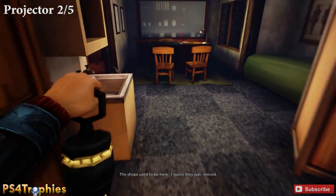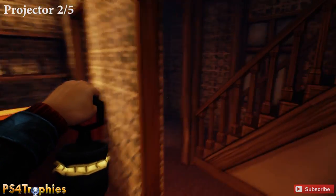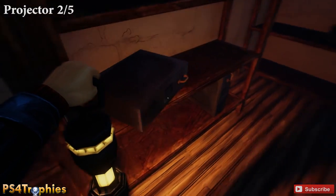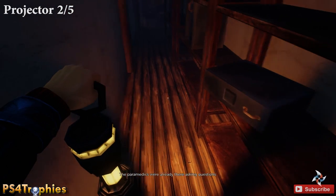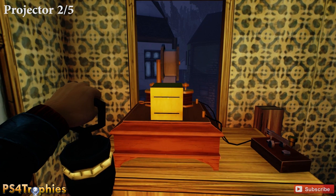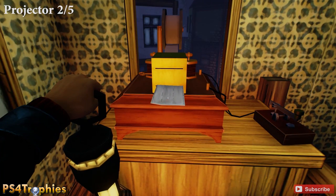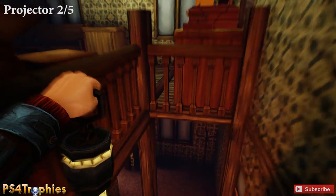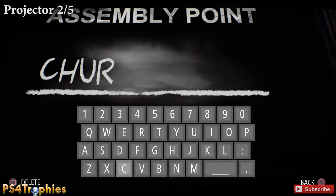Once you've done that, go upstairs, through this door, and up the stairs once more. Inside this room grab the morse code paper from this little box — you have to be standing on the right side to get it. Then go into the next room and put it in the morse code machine. Once it's done printing, pull it out and take it again. One last thing: go down below and type in the word 'churchyard' on this blackboard — this will be the final thing you need to do to restore the second projector.